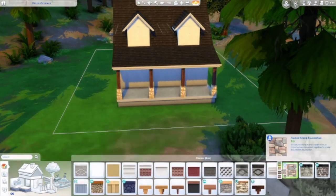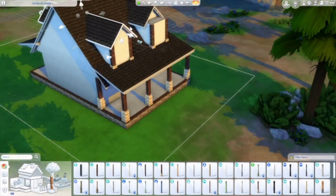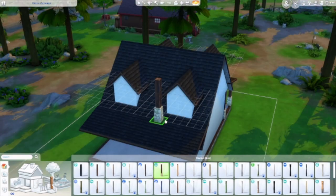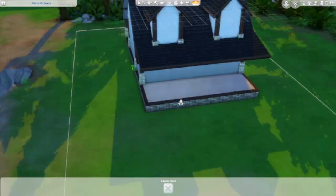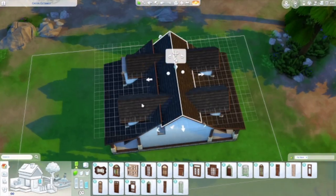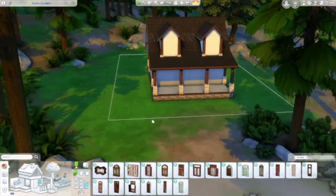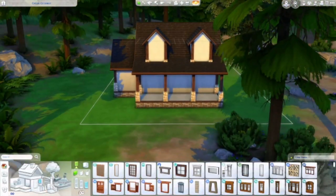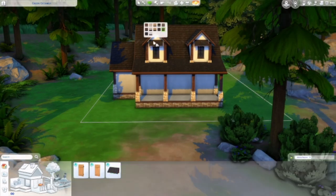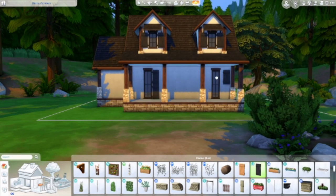I've been wanting to do something like this for quite a while now, just some sort of restaurant for Granite Falls. I wasn't sure exactly the type of restaurant I wanted to do. I just kind of thought of a pancake house because I was thinking about Gatlinburg — they're known for their pancake houses over there. So I was like, let me just try to make a pancake house in the Sims.